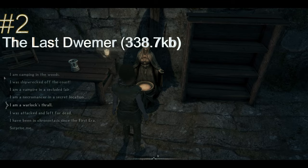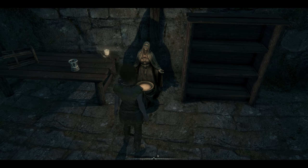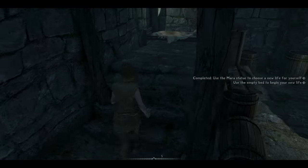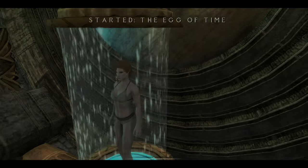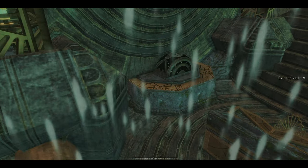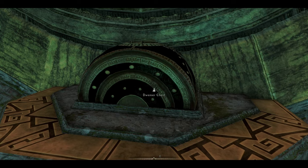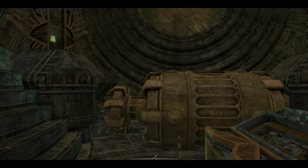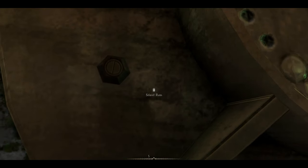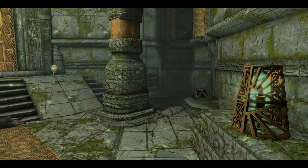Now it's getting really interesting. At number two, we have Alternate Start: The Last Dwemer by Gamer Polly at 338.7 kilobytes. You are a Dwemer player character trapped outside of time for a few thousand years. You wake up in a Dwemer chronostasis pod — a device used to preserve its contents against the effects of time. You believe yourself to be the last of your kind. It's been four thousand years. But why are you locked away? And what were the dwarves planning for you?